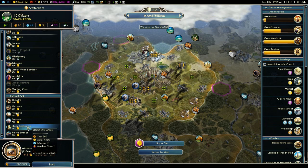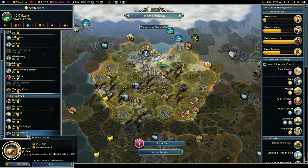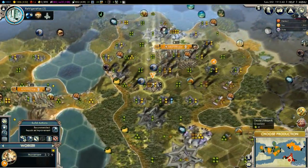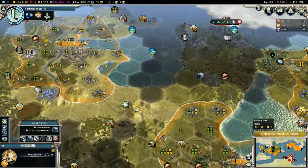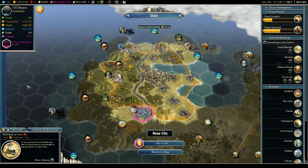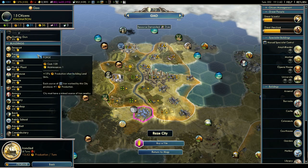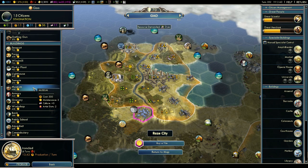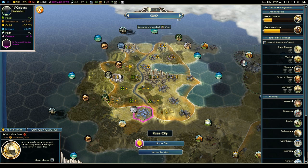Let's see what else we can purchase. A stock exchange is interesting but I'm going to purchase a theater — there we go. 14 unhappiness. Let's see what else we can purchase somewhere else — opera houses are important, so let's purchase that. That's going to help us out. Something with happiness such as a museum — go for a museum here as well. So we're getting a lot more culture now. 97 — that's without a golden age.